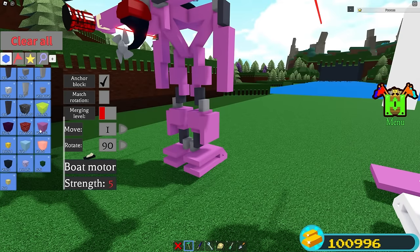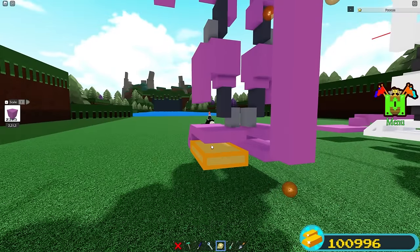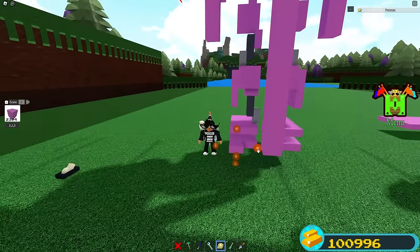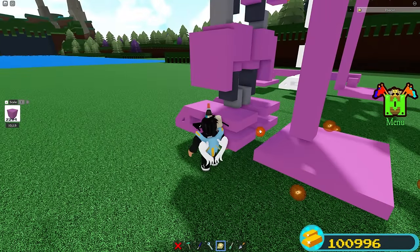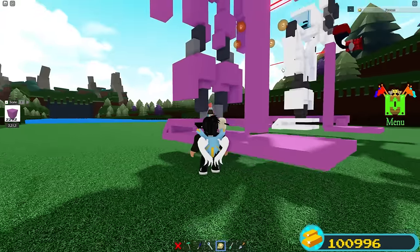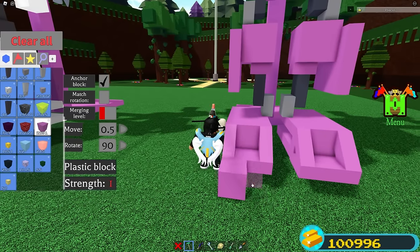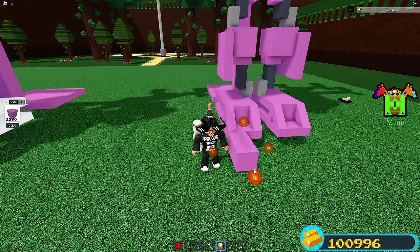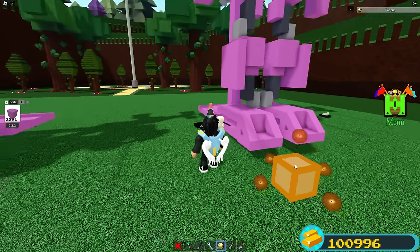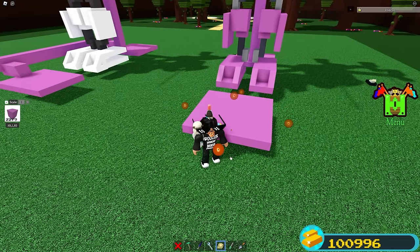Place a plastic block, put your move onto 0.5, place it in the corner, scale it over here all the way, then scale down one. Put your move back to one and place a plastic block right here. Now get your boat motor — it's preferred to use the slower one so it's easier to control. Place it on the block. Then place another plastic block under this block and scale it down until 21 studs. Then place a plastic block on the foot, put your move onto 0.5, place it on the foot, scale up and scale all the way to the other side — make a platform that is 10 by 10.